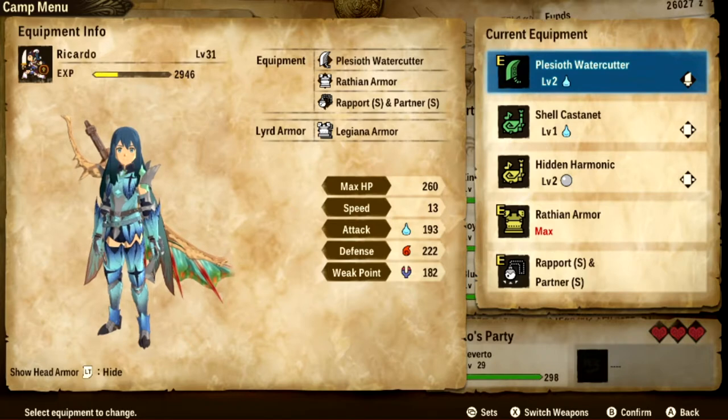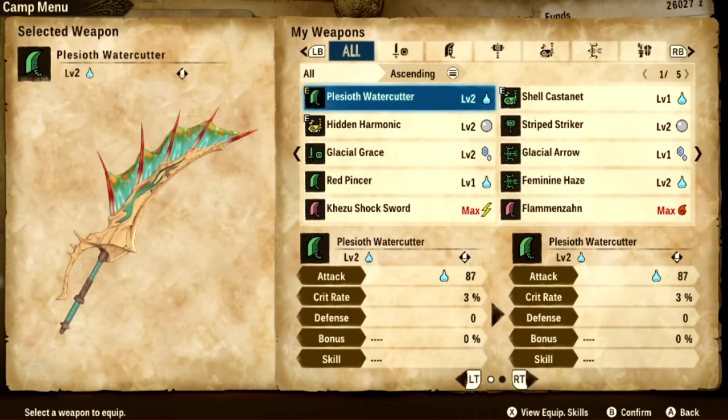I decided to go with the Placios Greatsword. Placios is actually available in this area, which means you can get his Greatsword — look at that water — and you can actually boost it to level 3 if you have enough materials, and you will have 100 attack. That is quite a lot; we're finally getting into triple digits. About time.